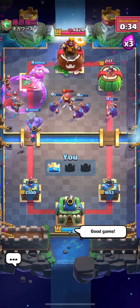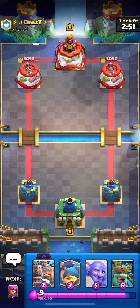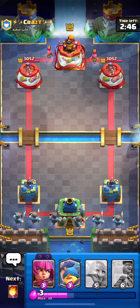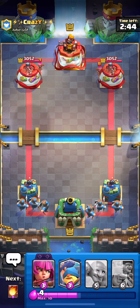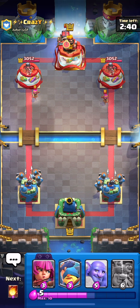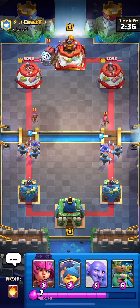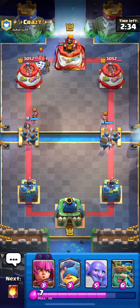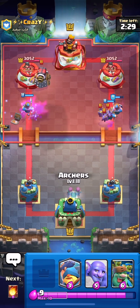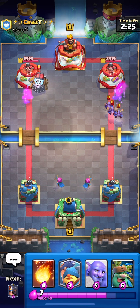I'll see you guys in the next game. Just found the next game against Crazy — we're at 22 wins now. Okay, he splits the archers in the back. I don't have a great starting play, so I'm just going to go for the recruits. I don't love playing the recruits first play, especially if they have recruits because the recruits that are played stacking do much better. Oh, this is actually really bad — recruits first play get punished most often against sparky.